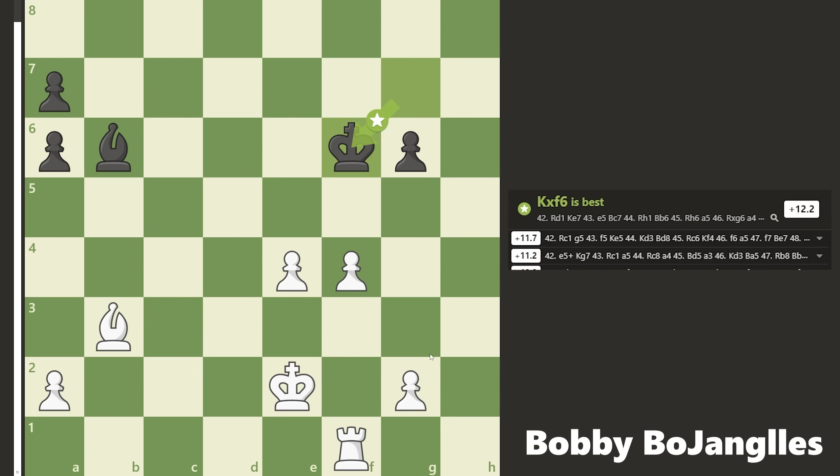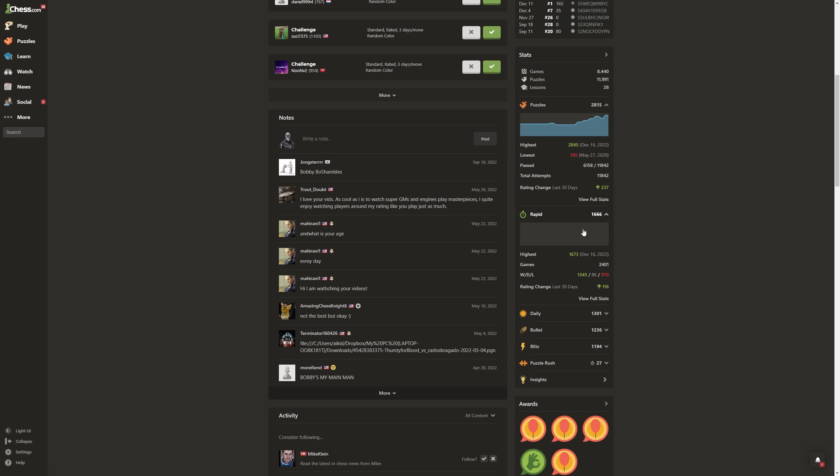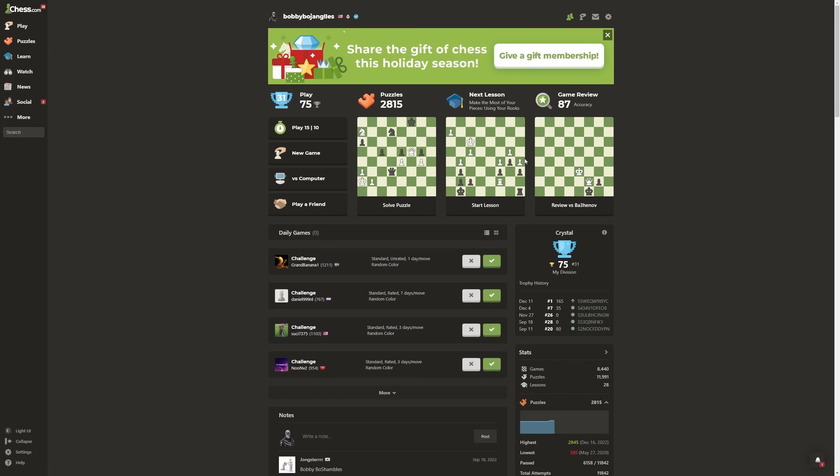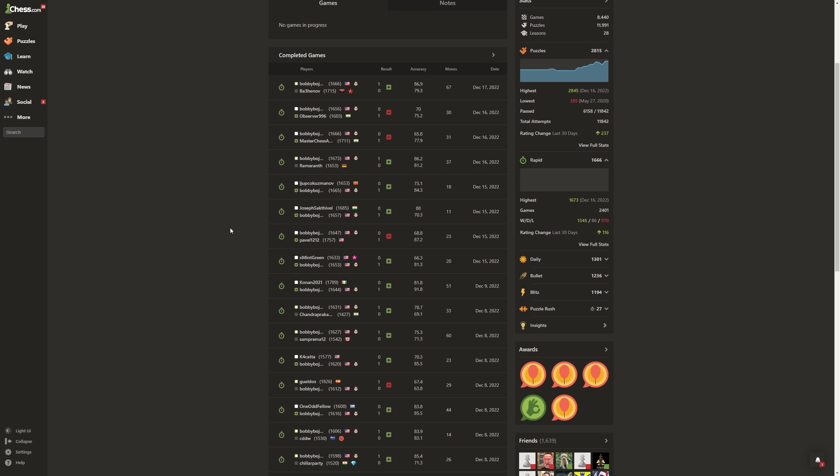It's going to be a rook and bishop versus a bishop — an easy endgame for me. They won't be able to stop me from promoting and I win the game. That was a 1650 opponent, which feels like a high-rated opponent for me, but I've been gaining a lot of rating recently — 116 points in the last 30 days. I was crushing 1600, 1700, and 1800 rated opponents. If you want to see more commentary games, hit subscribe and like, and let me know in the comments. Thanks for watching — see you next time on the Bobby Bow Show!